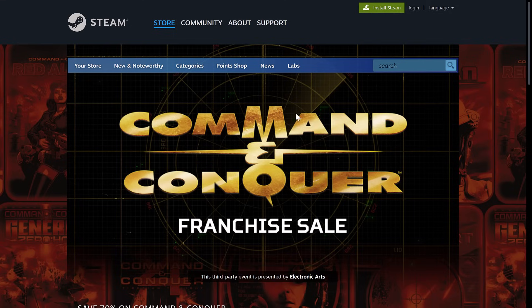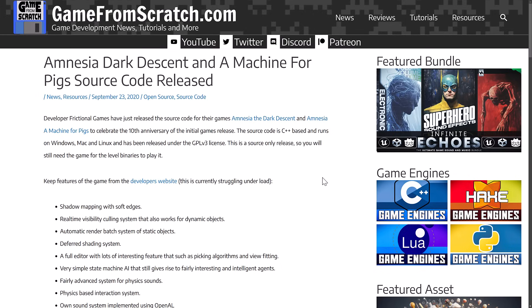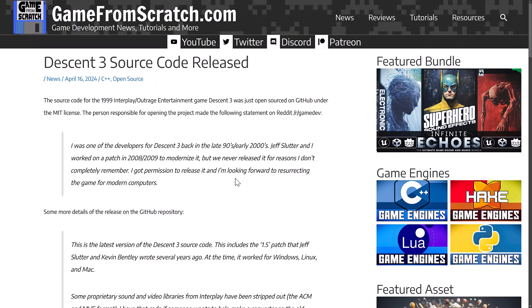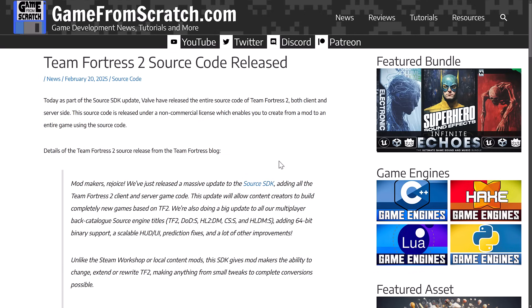So ladies and gentlemen, Command & Conquer — a variety of different source code releases today — a very cool thing. It's always a little weird when you hear about EA doing cool stuff. There are a number of other projects out there that have released their source code as well. I will have links to all the ones I mentioned. The first one I remember ever was Abuse — Crack.com released Abuse's source code and a couple of others. Companies releasing their full game source code, I think it's always a very cool move. Let me know what you think, comment down below. I will talk to you all later. Goodbye.